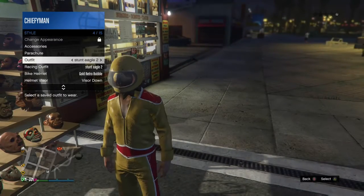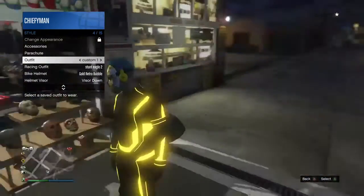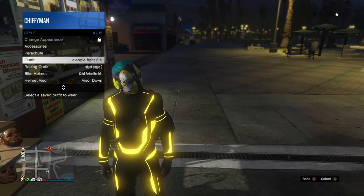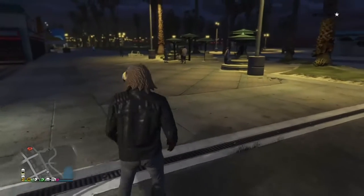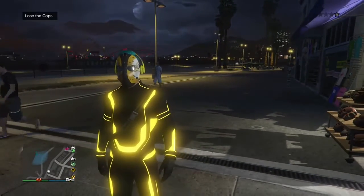If I select my other outfit, the duffel bag isn't on it. But if I go back to the duffel bag outfit, it'll still be there. However, if I switch back and forth, it can disappear — so you actually have to save it as an outfit. If you really want to keep that look, make sure you save it.